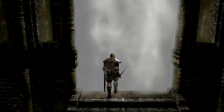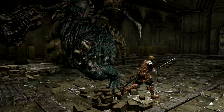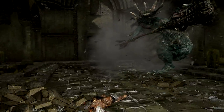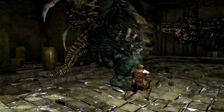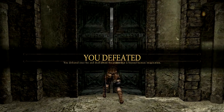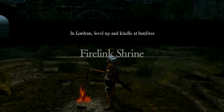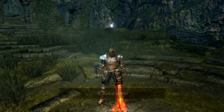Now all we have to do is take out the asylum demon, and we'll have enough experience to level up to strength 16. After defeating the asylum demon, we'll head up the hill and be taken by the bird to Lordran. Once in Lordran, we'll be able to gain access to our first bonfire at Firelink Shrine. We'll grab this bonfire and quickly level up our character to strength 16.